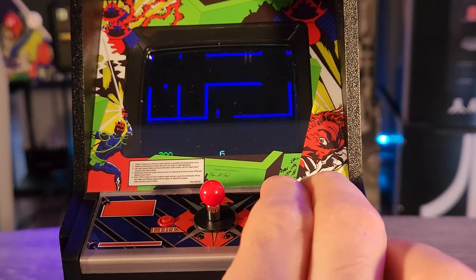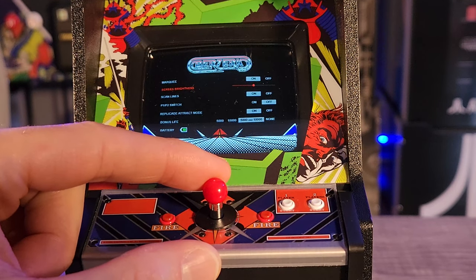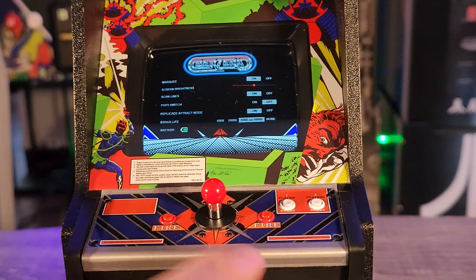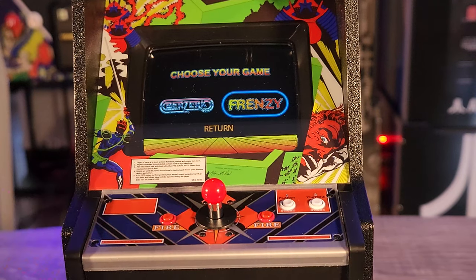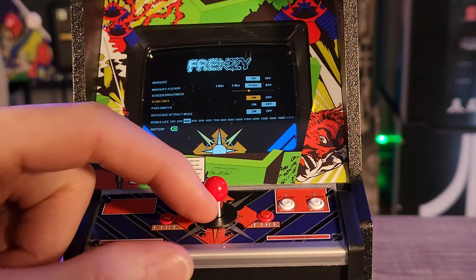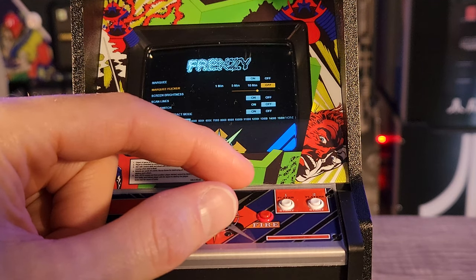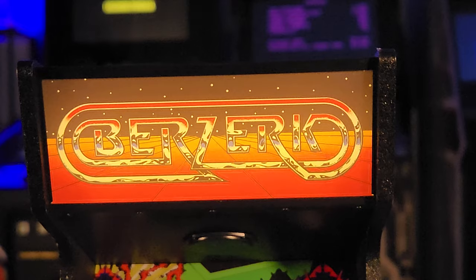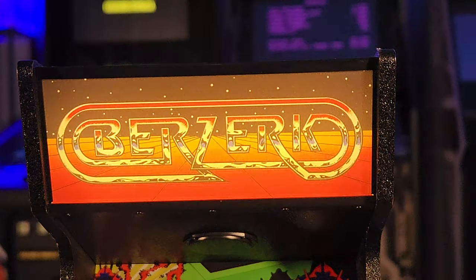There are two variations of this arcade replica you can get from New Wave Toys, themed after Berserk and Frenzy. Regardless of which one you purchase, both machines give you the ability to play both games. To do this, press the Player 1 and Player 2 buttons simultaneously to access the settings menu, where you can choose the game and change settings like screen brightness, scan lines, and bonus lines. The Frenzy version also has an option for the marquee to flicker, and that option is included here when playing Frenzy so you can see how it looks with the Berserk marquee.